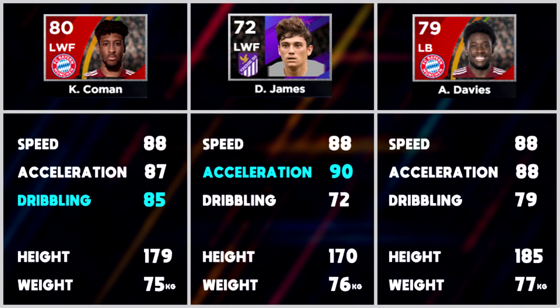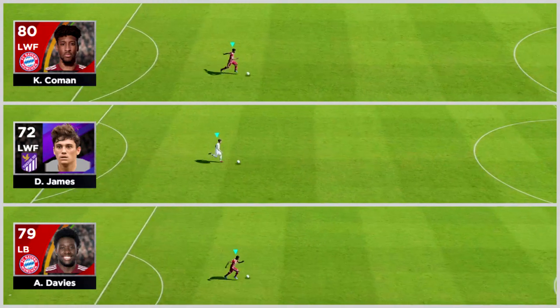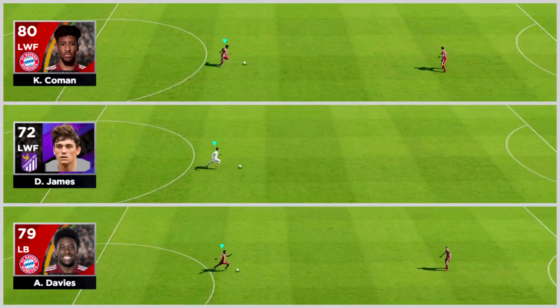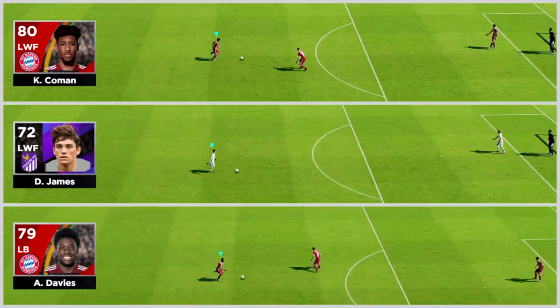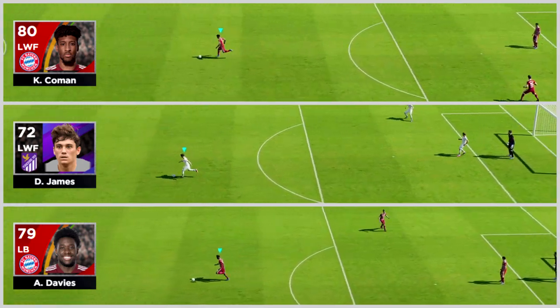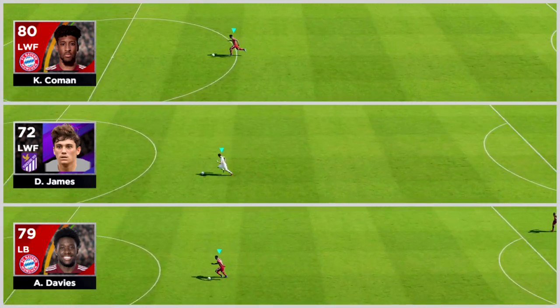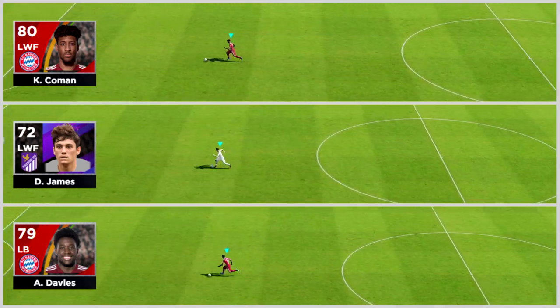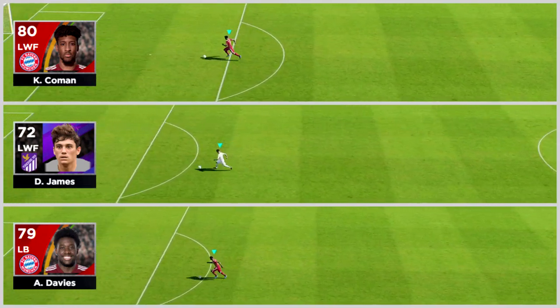This is a different test from the first video - if you've missed the first test make sure and check that out. So we're going to be running from the D on the defensive side, their own side of the pitch, running the whole length of the pitch to the opposite D, turning right on the line and sprinting back. When the ball passes the six yard box where we started from, that's going to be the winner.